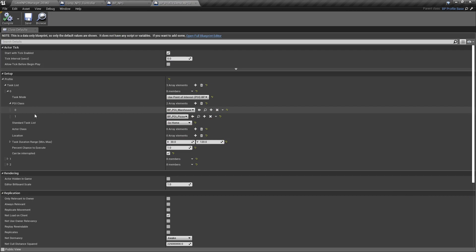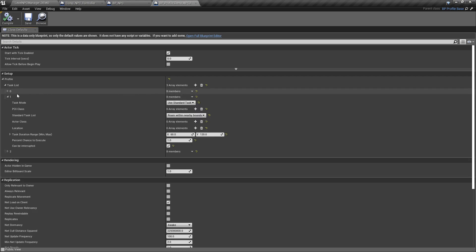These are the little blueprints with volumes you see in the scene. If you have a list of POIs and the mode is set to use a POI, when the task starts it'll pick a random point of interest. Then it looks at the task duration — in this case between 30 and 120 seconds — picks a random time within that range, and there's a percent chance to execute and a boolean for whether the NPC can be interrupted.